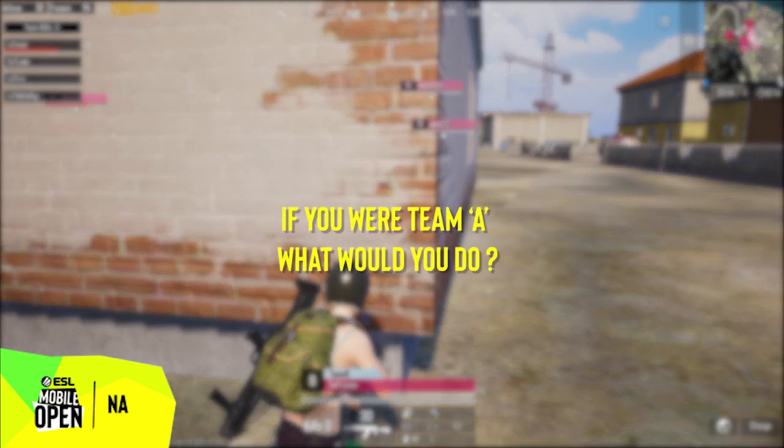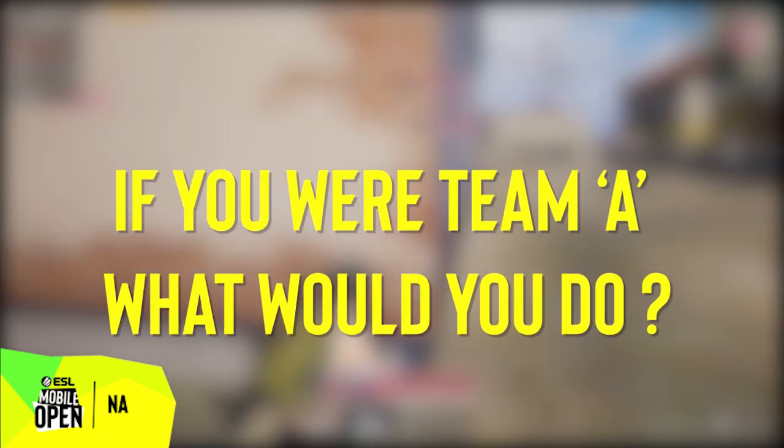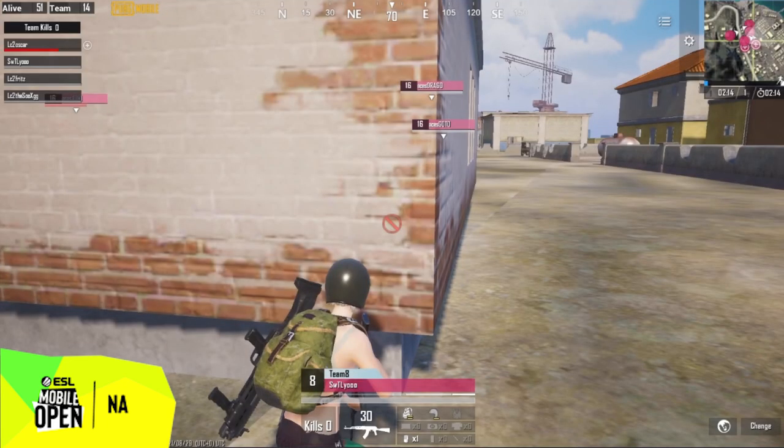Now let's reset this fight back to the 3v3 situation when both teams had just one player down. Pop quiz! If you guys are Team A, what would you do in this situation? I'm looking at you too, Paul and Glitter. You have 10 seconds. Go! Remember, in an actual engagement, you will have even less time to think and it will be under even more pressure. Time's up! Let's see how you guys did.